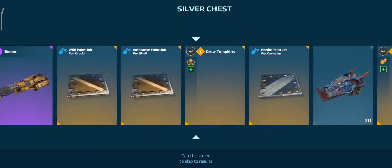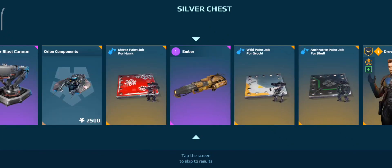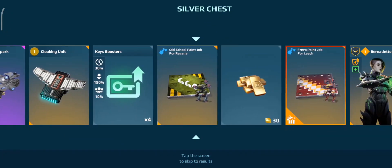I'll start by opening up these middle ones because I still want that paint job for the Warrior Typhon. We've got 3,000 more keys coming from Operation D that I'll open soon as well, so we can see what we get from that.